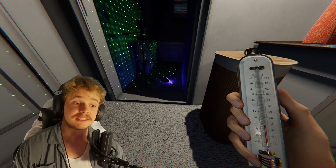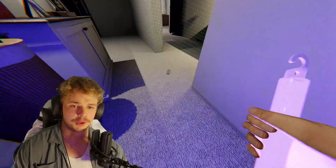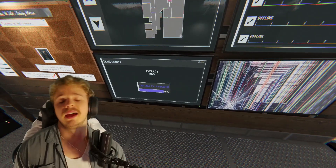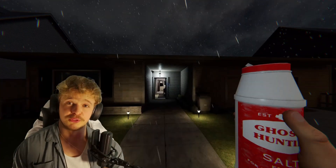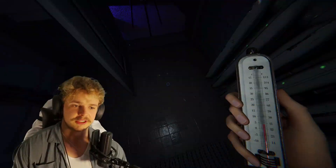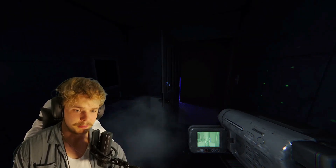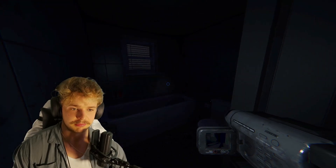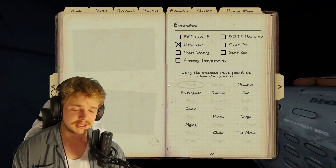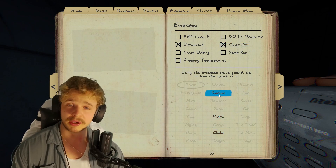As you can see, it has changed rooms now, actually. Because the room change is set to low, it can still change, but it's a very quick fix. So now we have one piece of evidence, we just gotta get two more. Check your sanity a little bit here and there. Let's see if we can get orbs — yes, we got orbs! So we have the mimic on the line. Otherwise we have a Hantu, Obake, or a Banshee.